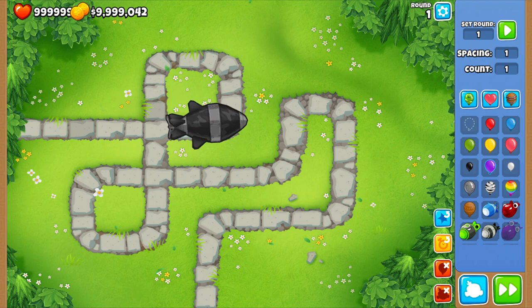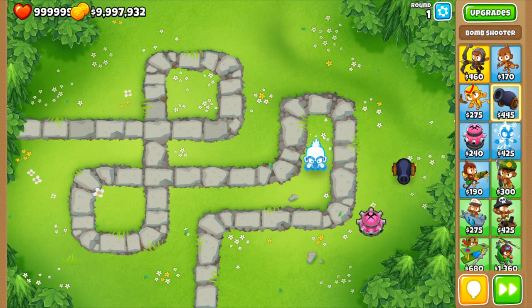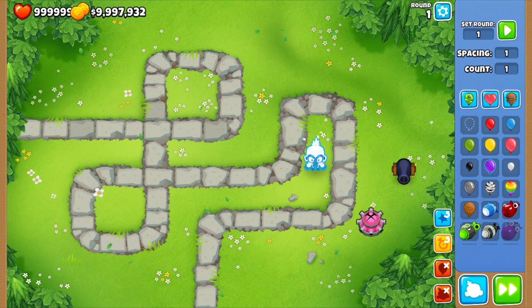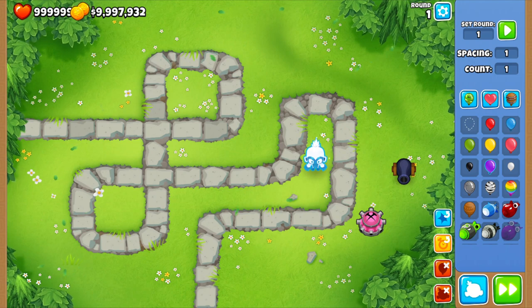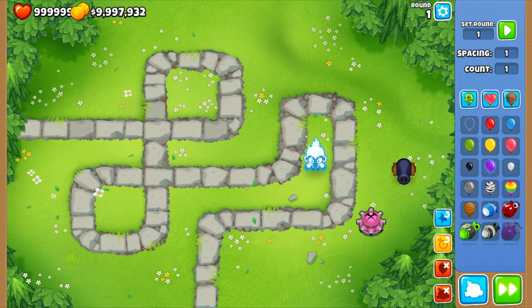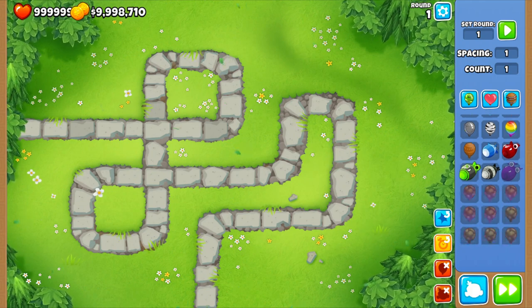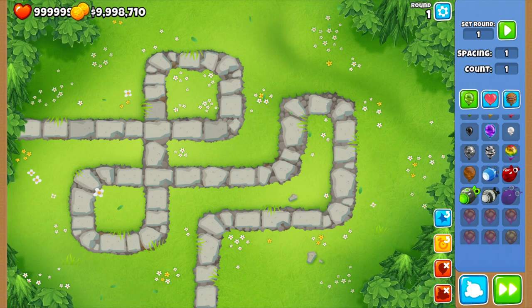So you can see if you pull these, this clears balloons. This button clears monkeys. These will make balloons camo, regen, fortified, or all of them at once, which is just crazy.